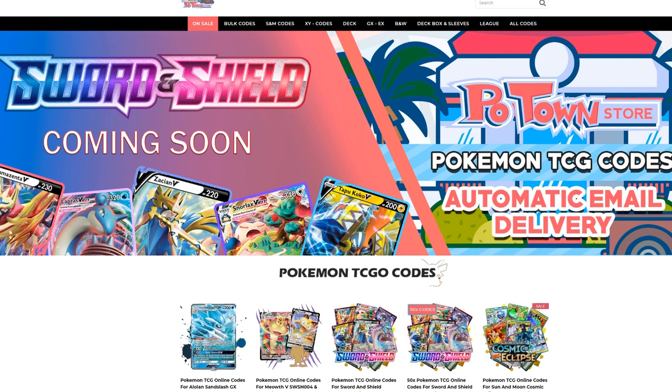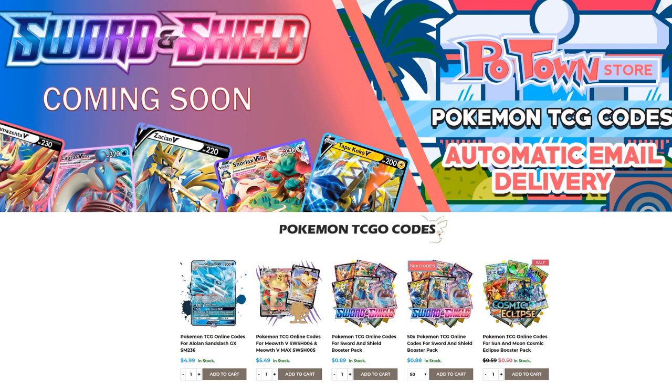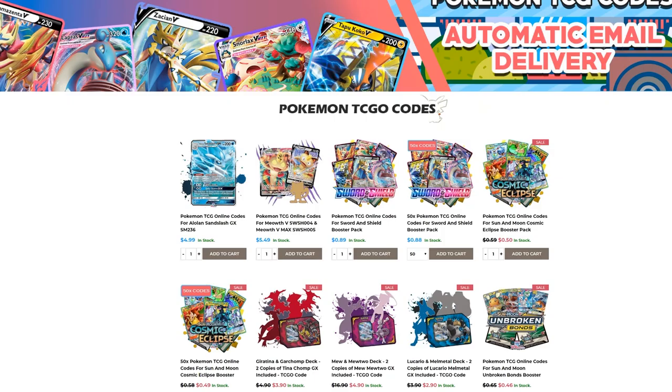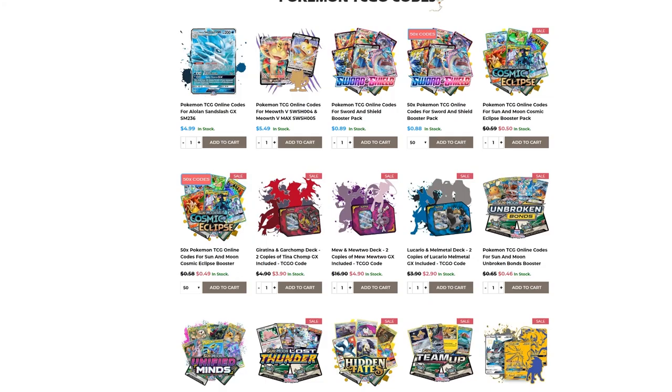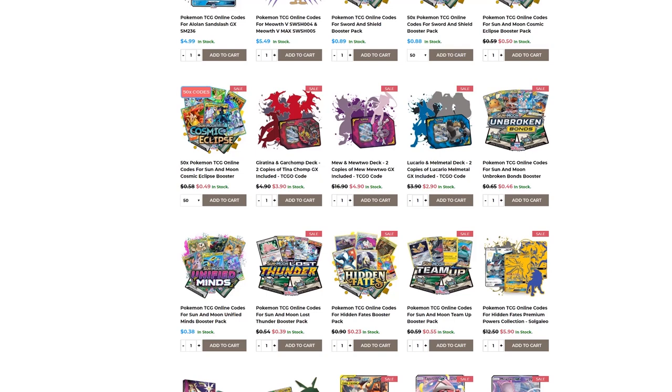Make sure you check out Potan Store. They have the new Scarlet Shield codes already available with automatic email delivery. You can get them in batches of 50 codes with a slight discount, or individually for 89 cents each. They also have all these other promo codes and every other set you could imagine. Use code Table 1 to get 5% off your final purchase.